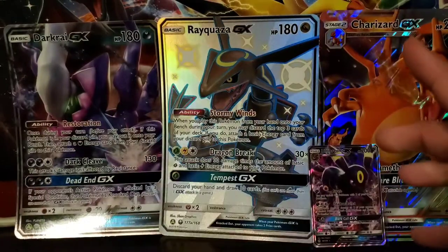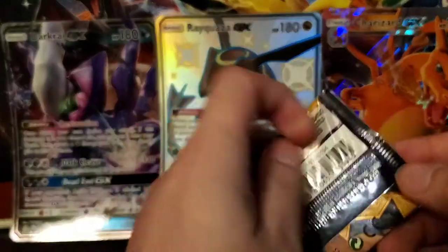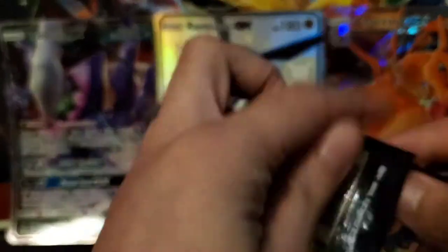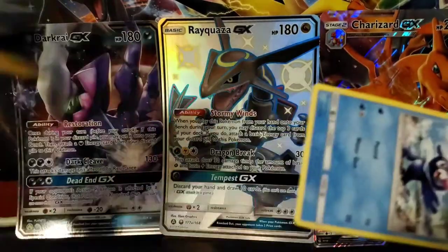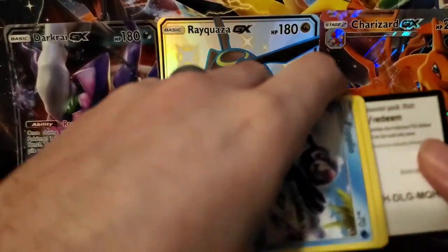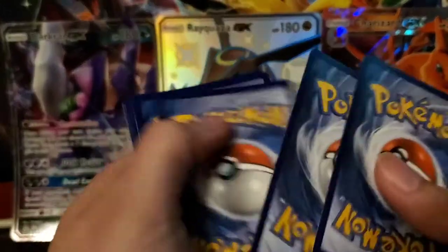Let's keep on moving. We're already six minutes in and we still have the Cosmic Eclipse to get to. This is taking a while, I'm going to need to speed this up a bit. There's the code card.